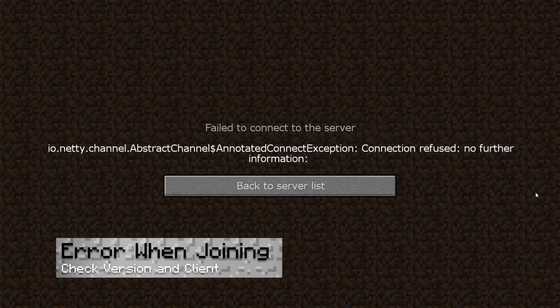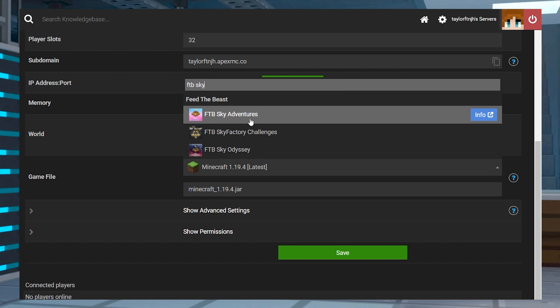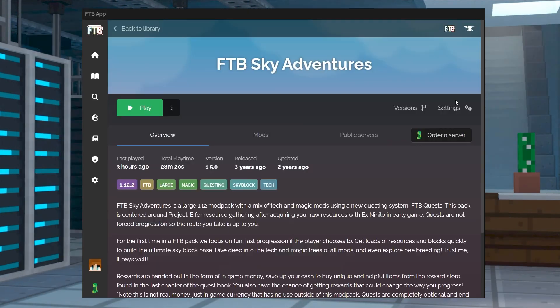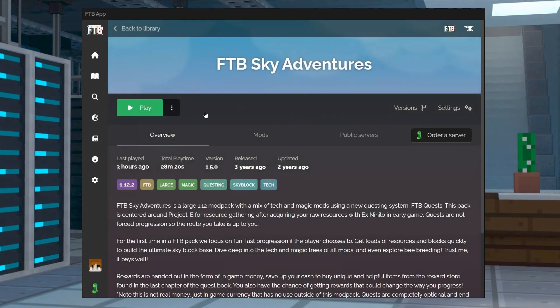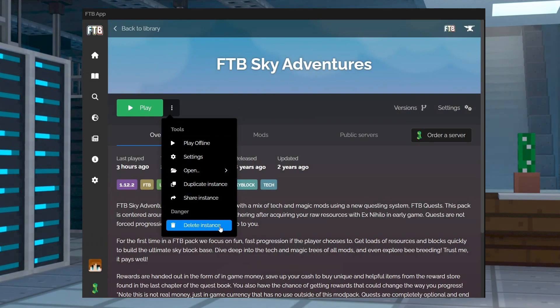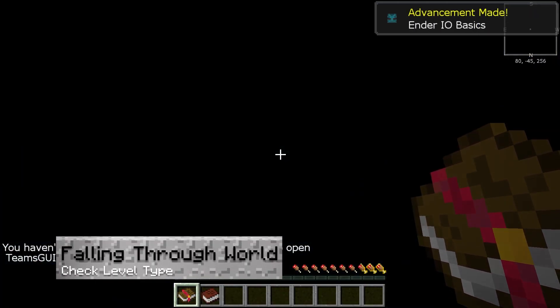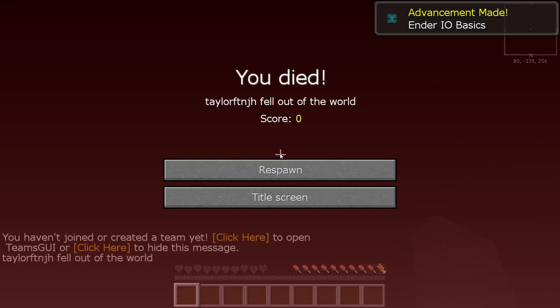If you get an error when joining the server, first make sure that the server is set to FTB Sky Adventures and wait until it is online after the restart. You also want to make sure you're launching the modpack in the FTB app and that you've selected the 1.5.0 version. If not, delete the instance and re-download it again with that version. If you enter the world and keep falling through a void, this might happen if the world type was not properly set in the config files.